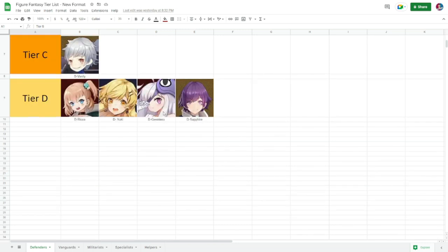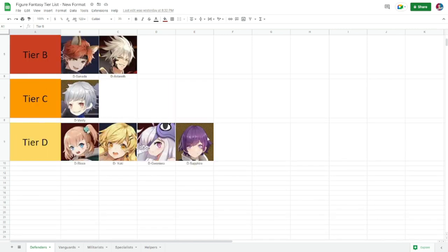For tier C we have Vasili — obviously a better defender than Riko, but not really close to tiers B, A, and S. Vasili has a good ultimate with stuns, but he cannot compare to the rest of the tiers. For defender tier B you have Sanada and Astaroth. Sanada is actually useful right now, especially if you have an ignite team.